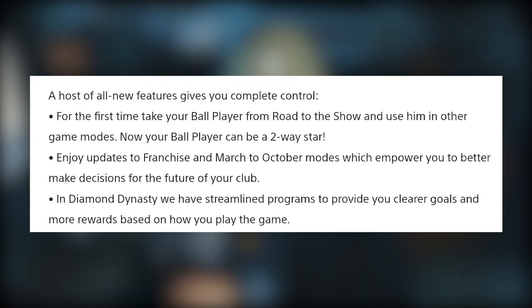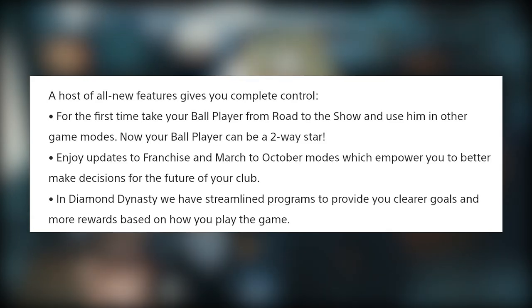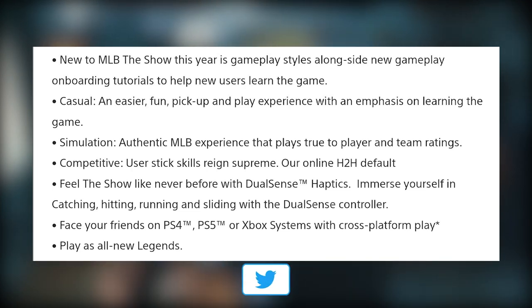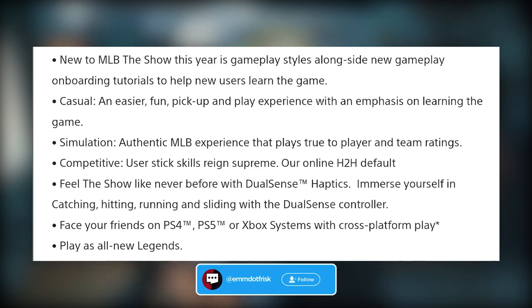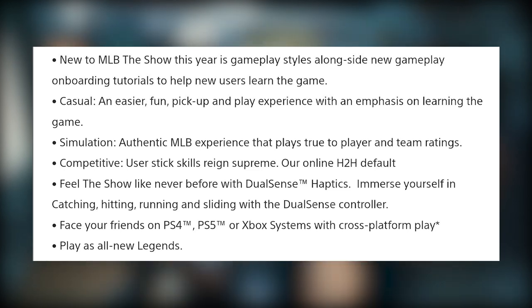There are better streamlined programs in Diamond Dynasty which allow for clearer goals and better rewards based on the way you play. Next — and this is a big one — new gameplay styles: Casual, which is easier to pick up and play; Simulation, which is a more authentic MLB representation of the sport where players and teams play true to ratings; and Competitive, which is all about stick skill and is the default online head-to-head mode.